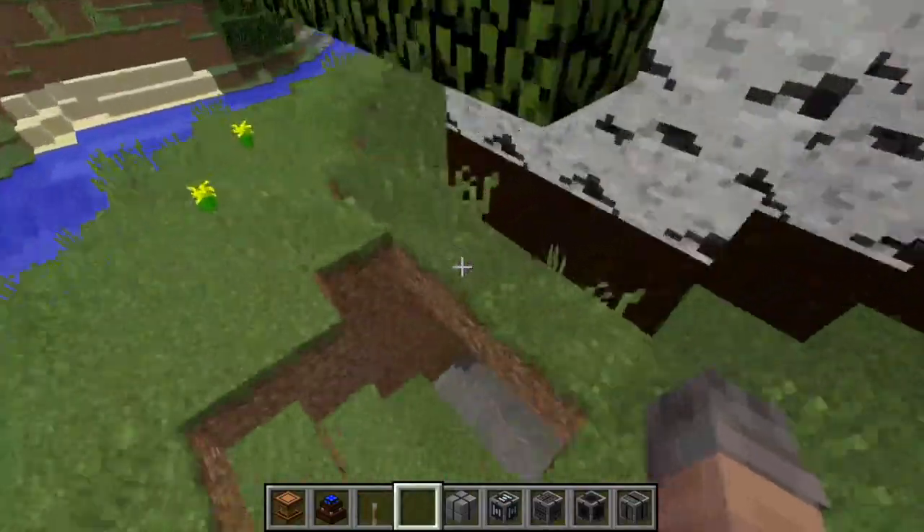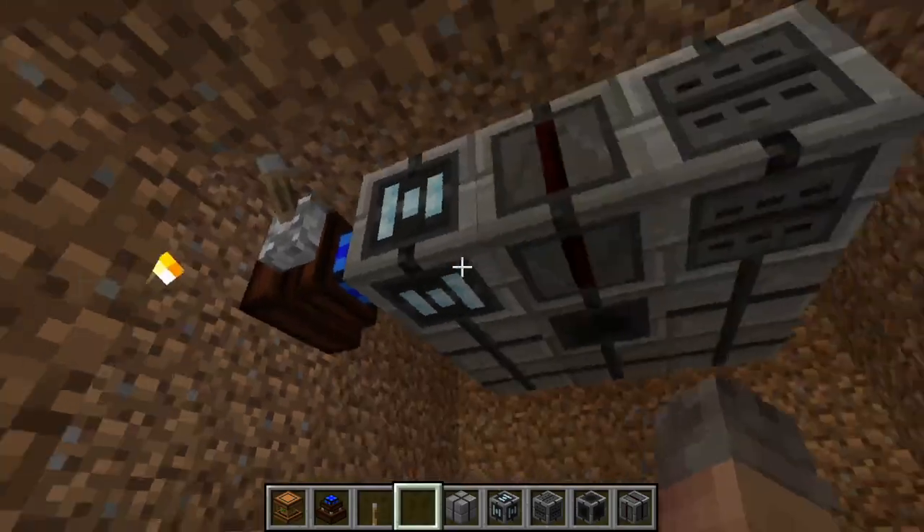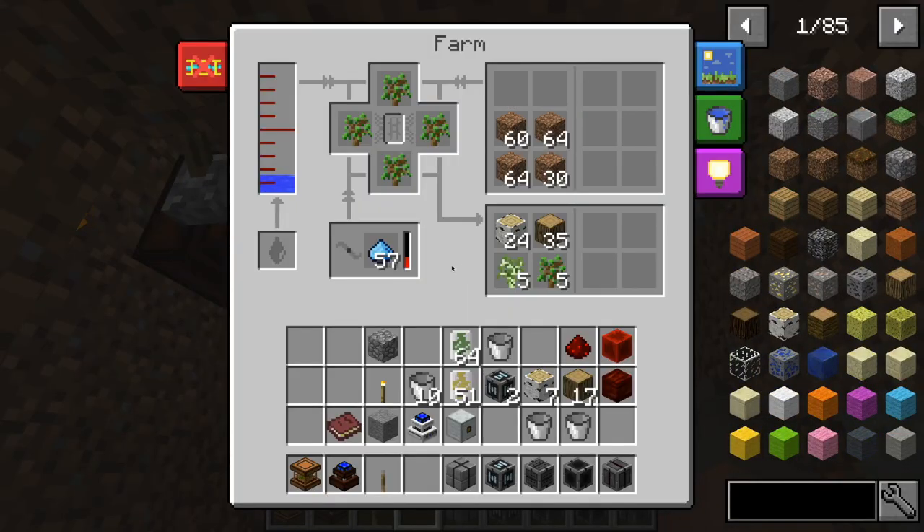I would prefer to set it up where you have the farm extending underground like this. You can see I have another one of those generators right here. This farm is going to need water or fertilizer. This is a tree farm, and then you can place your dirt — and there's stuff already harvesting in here.